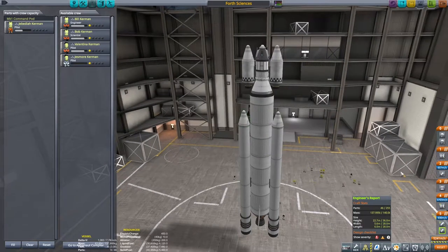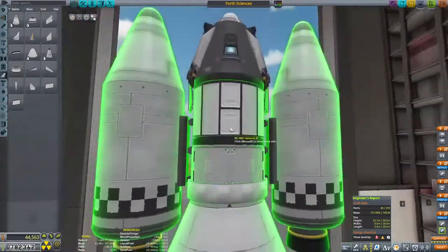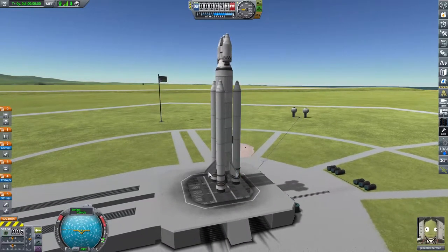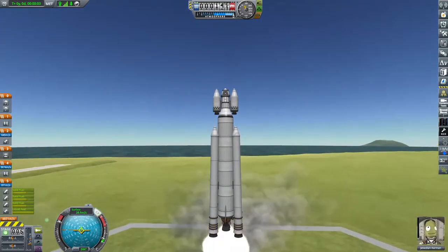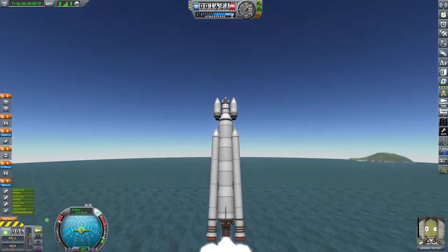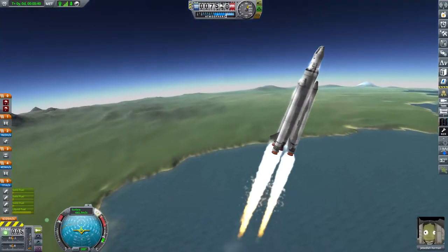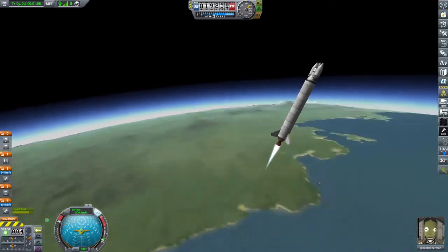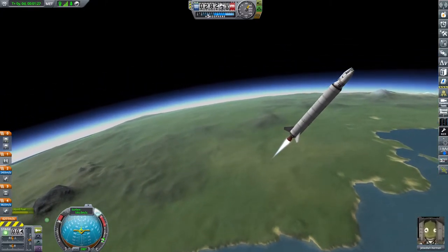Which Kerbal are we going to send to the very outskirts of the Kerbin system? I think there's only really one choice — we've got one Kerbal we've grown to hate so much we want to send them as far away as physically possible, and that Kerbal is of course Jebediah Kerman. Three, two, one — get on out of here. He is off and on his way. Whilst talking to stream about whether we're sending him up-system or down-system, Landstrider asked if I could do a Mun assist on the way out, and I said fine, we'll do the Mun assist and see which way it kicks us.